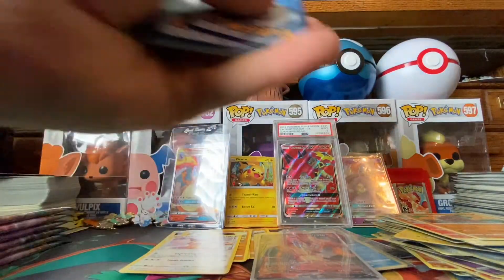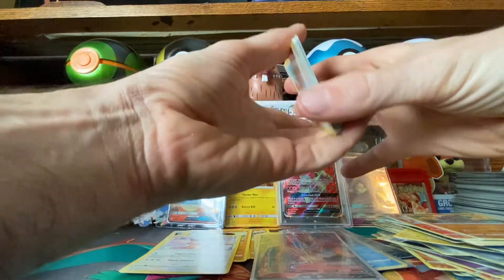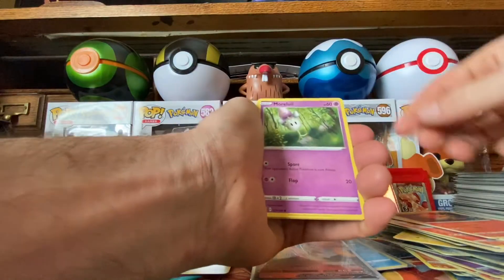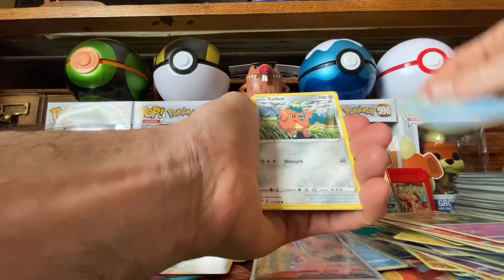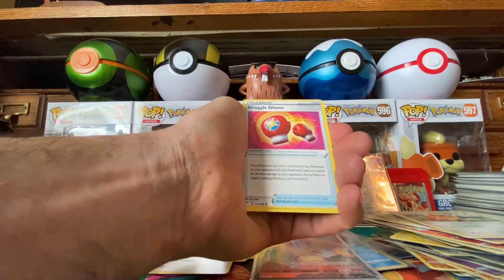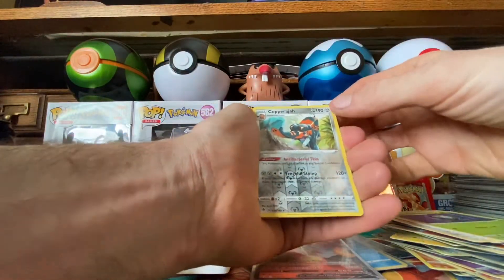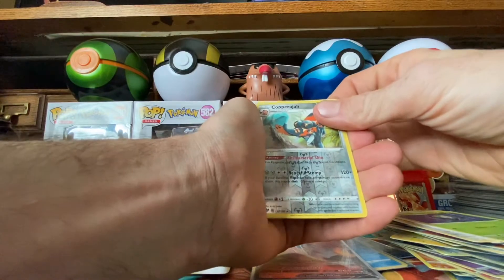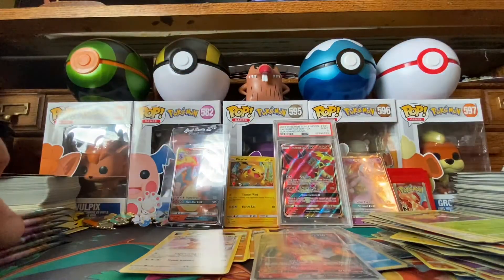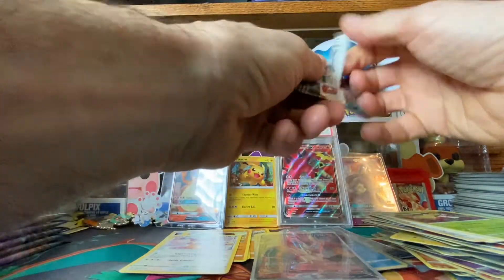Code card for all you guys, one, two, three, four. Teddiursa, Pansear, Seismitoad, Wishiwashi, Coven, Auto Energy. Struggle Glove, Clink, Dartrix. Reverse holo Copperajah, and for the rare a non-holographic Tyrantrum. Sorry if I butchered it, guys.